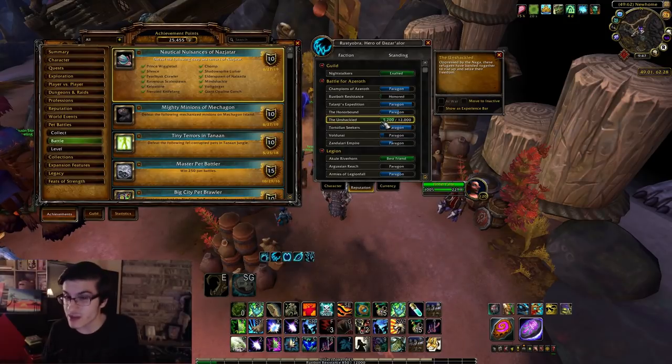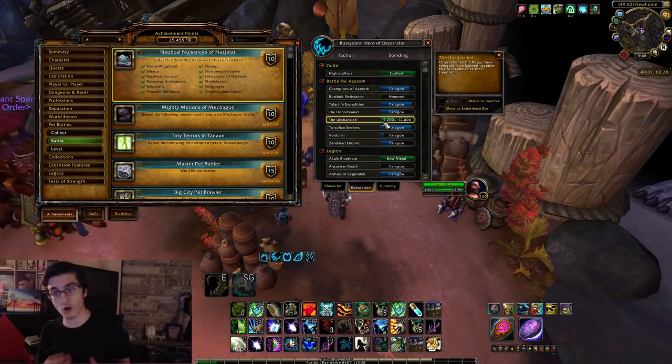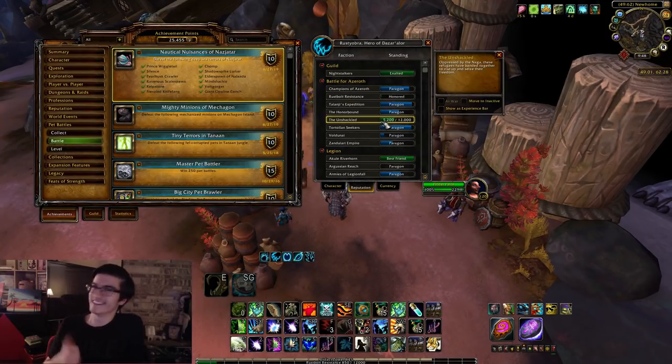That's all the pets, guys — this is going to get you about 3,000 total rep with the Unshackled, or whatever the Alliance version is. These are all really easy to do. The only two pets that can't be bought on the Auction House are Lil Bling and Icky — the others can be. I hope this guide helped you. If you have any questions, feel free to leave a comment below. Thank you very much for watching, and by the way, I'm making one for Mechagon too. See ya.